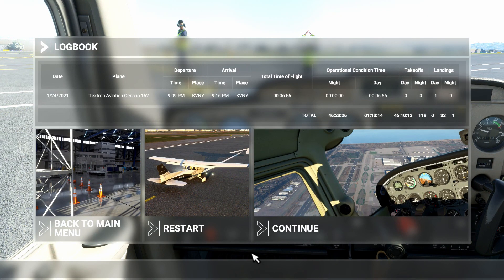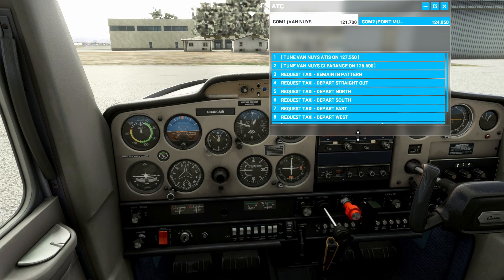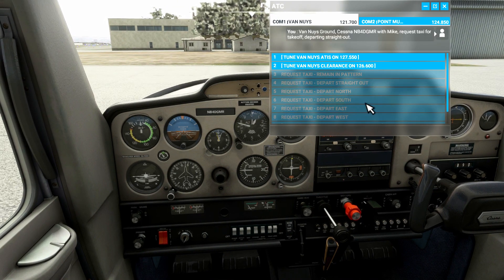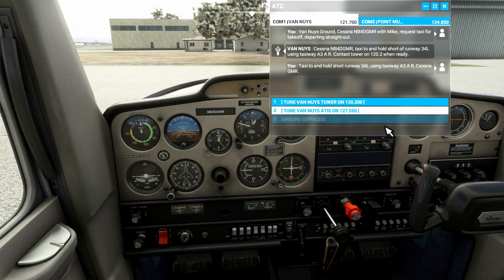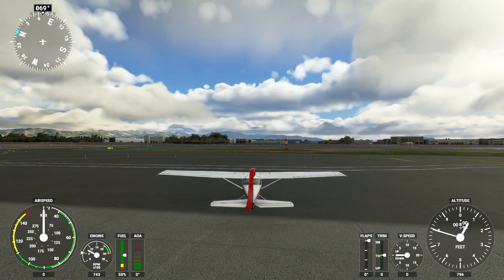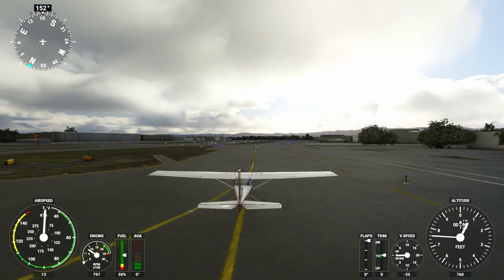Now let's do a departure. Here I am at ramp 7-4 parking with the aircraft started and ready to go. I request clearance to taxi for departure and confirm the clearance — I'll omit the pushback. Based on the airport chart, I know that Romeo is at the opposite end of the runway I'm adjacent to, so we take taxiway Alpha up to Romeo.